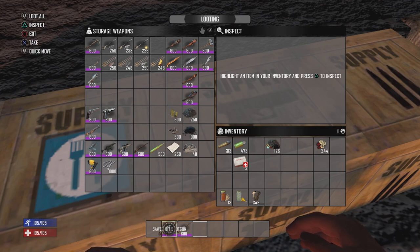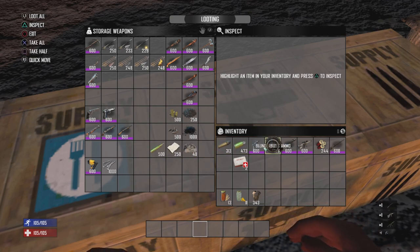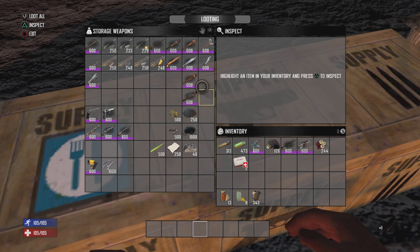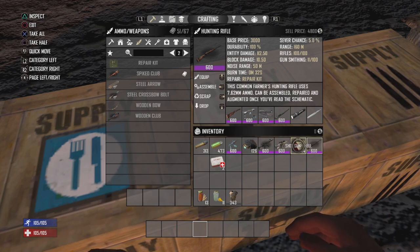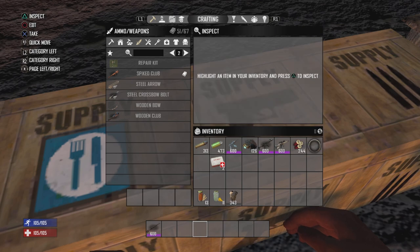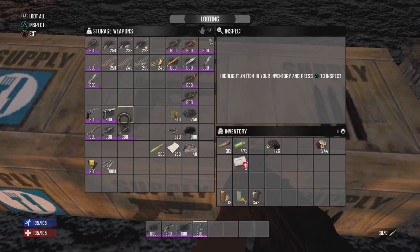Let's go into the rifle category. We have the AK-47, the sub-machine gun, the sniper rifle, and the hunting rifle. You'll usually come across the hunting rifle first in your journey. The funny thing is it's actually got the highest damage per 7.62 in the game, but it has the drawback of only one shot. Then you've got the sniper rifle, then the sub-machine gun.